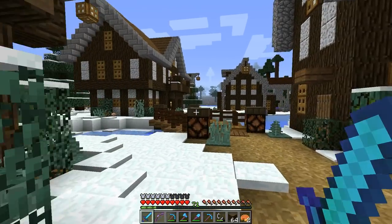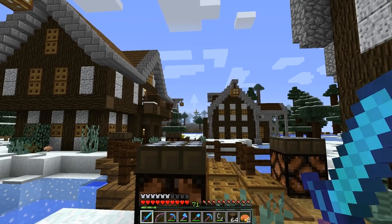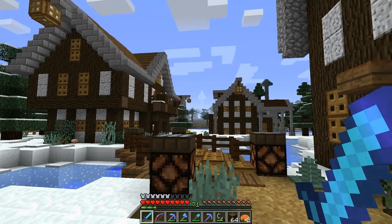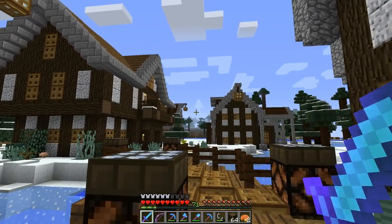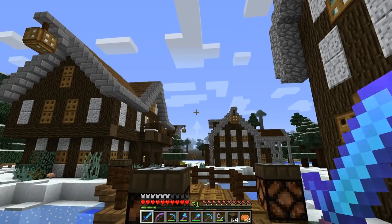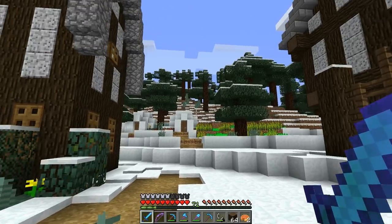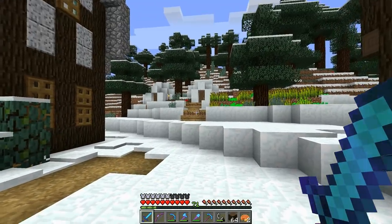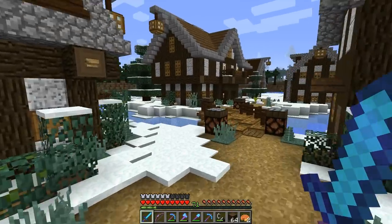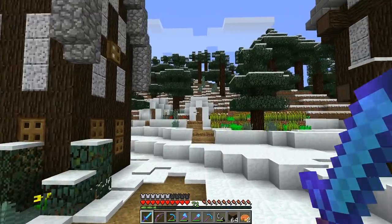I've increased my view distance a little bit just to show you what this area looks like and how could I really cover that up? It looks good during the day and even better at nighttime, so I think it was a good call to move this. I was thinking around here somewhere - we've got this igloo right here and this is closer to the middle of town. This is probably where you would find a clock tower in a real village, so why not build something over here?